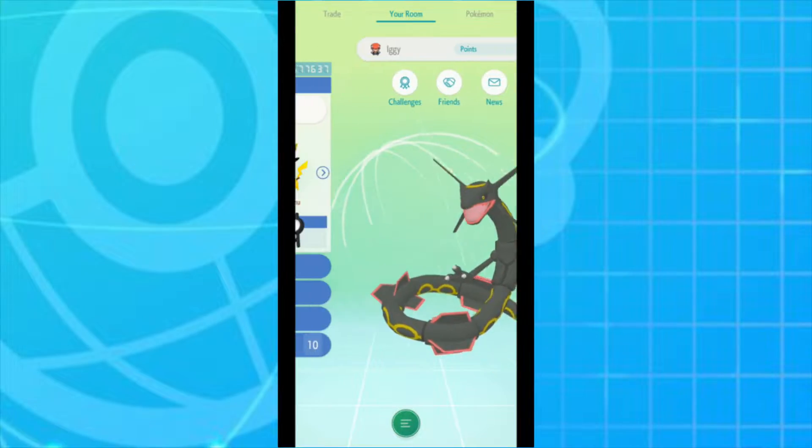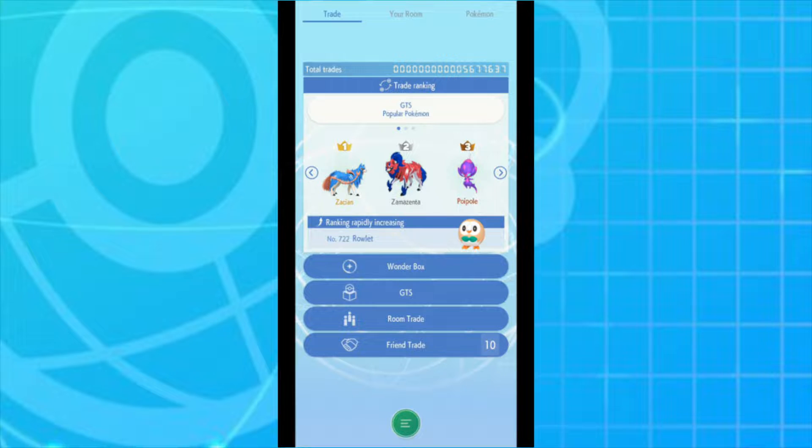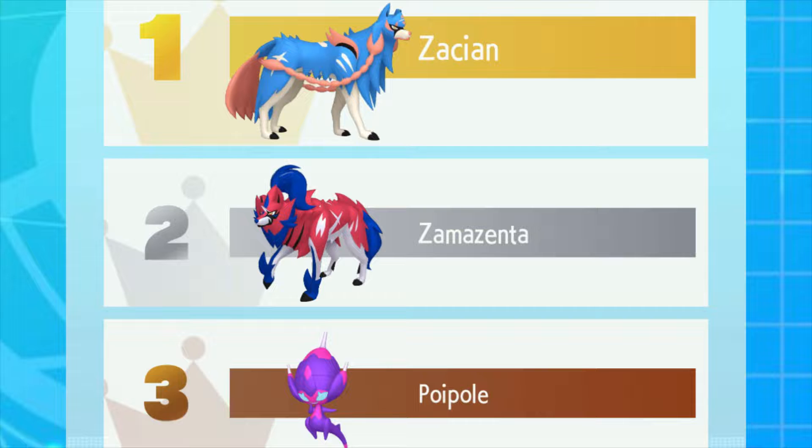As you guys would have seen already, the most requested Pokemon are Zacian and Zamazenta alongside the Ultra Beast Poipole. With Zacian and Zamazenta especially, we know they're always going to be popular. They are the game mascots and exclusive legendaries, so everyone's always asking for them. I'm not going to say much about Poipole, because to be honest with you, I skipped on Ultra Sun and Ultra Moon, so I'm not going to pretend I know much about them.